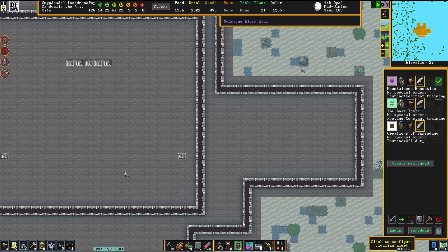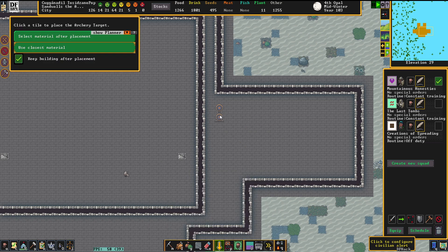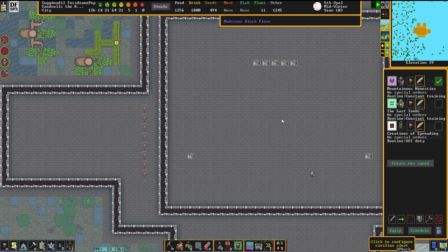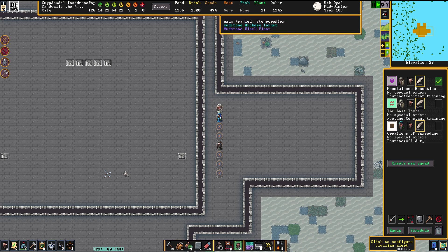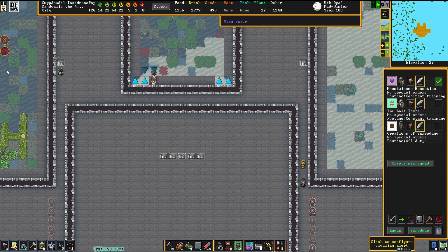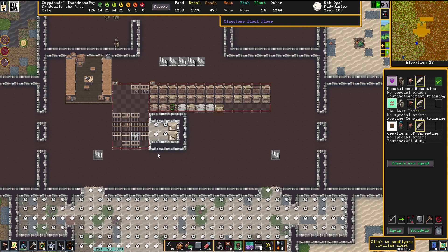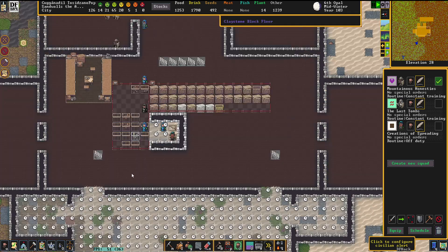Let's get the whole barracks thing going. We're going to put up a couple of archery targets here — that should be totally enough for the entire squad to train. We're going to make ourselves bone crossbows, as these are made from leftovers but hit the same as a regular one. The material used on your crossbow does not influence the oomph of the projectile — it just influences how much damage it does if you hit the enemy with it as a blunt weapon, and how heavy it is while you're carrying it.